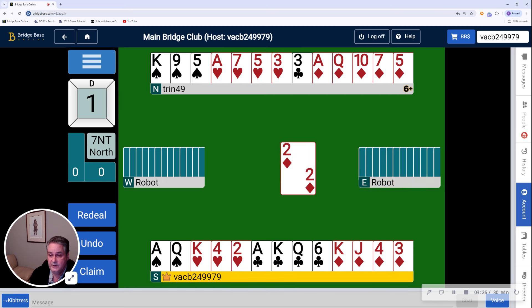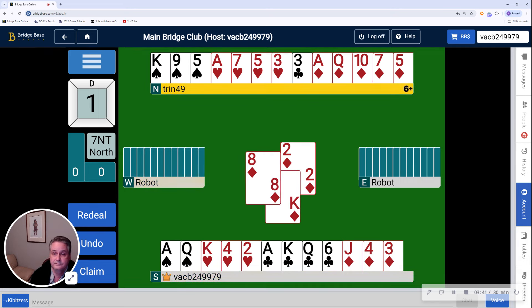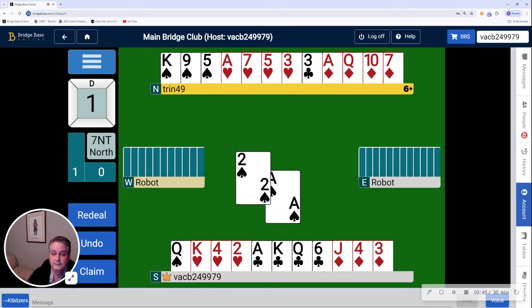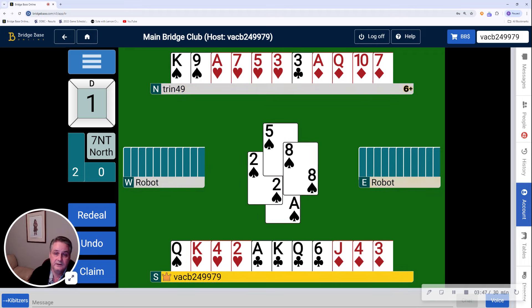A strange lead of the diamond, but looking at the two hands, it looks as though we have five diamonds, three clubs, two hearts, and three spades for 13 tricks, just as anticipated. There's unblocking the ace and queen of spades.